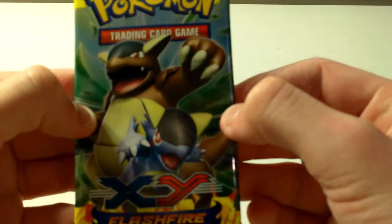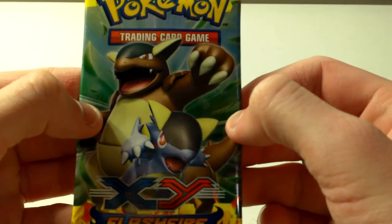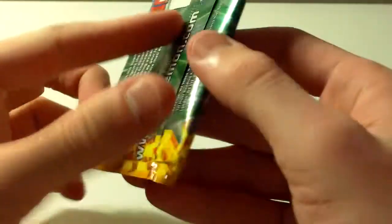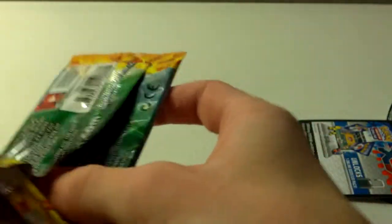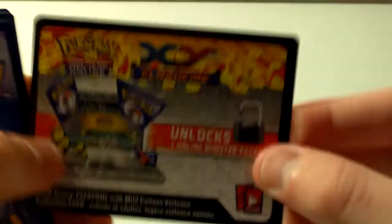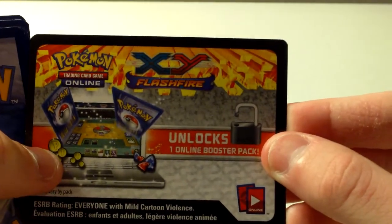But this is X and Y Flash Fire, with Mega Talonflame on the front. Look at the new code card. It's nice.